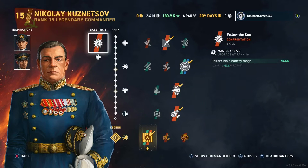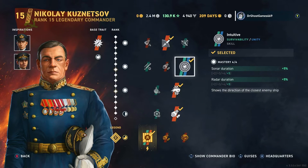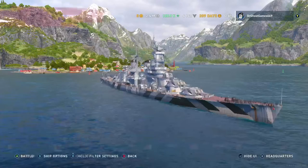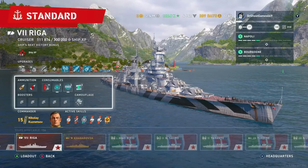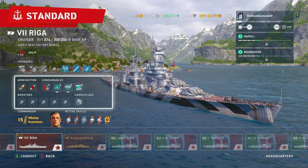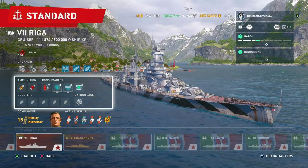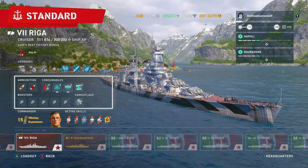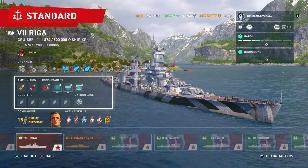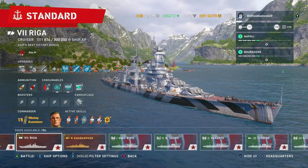As inspirations for my base traits, I've got follow the sun, beyond range, intuitive, punch through, fixated, and fully packed. The reason I run fully packed is because I want as many consumables as possible, especially the heals. I need extra heals with this thing — I get absolutely wrecked quite a bit. It takes a lot of damage, has bad rudder shift, bad agility, and is super prone to getting focused down. So those extra heals are extremely valuable.